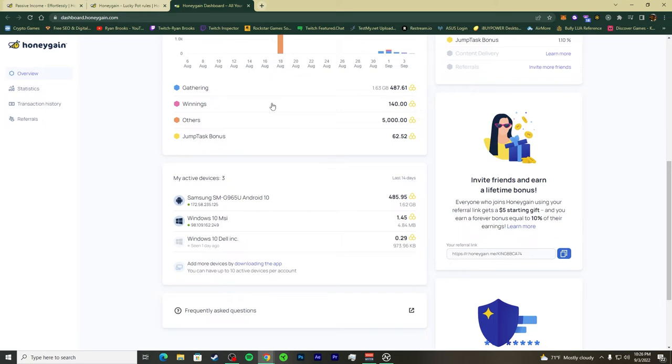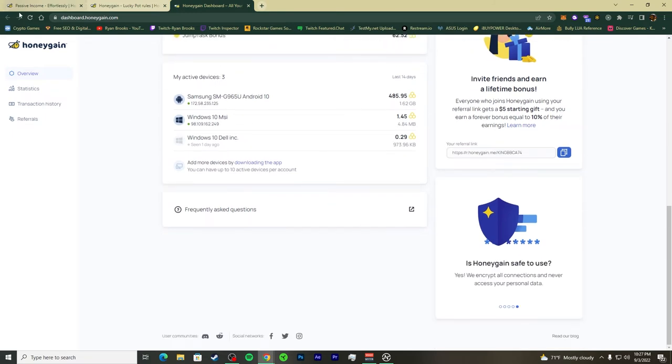I'm giving HoneyGain permission to sell my data to big companies. Those companies pay a subscription to HoneyGain first, and then HoneyGain gives you a portion of what was earned. They're selling your data to companies like McDonald's and Wendy's to improve their DNS, proxies, and IPs — and you get a portion of that. That's passive income.